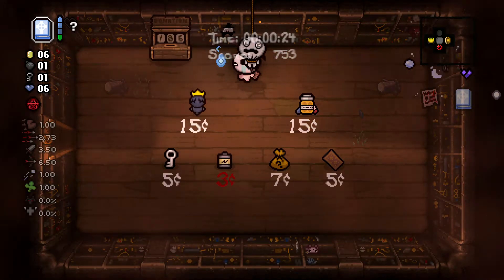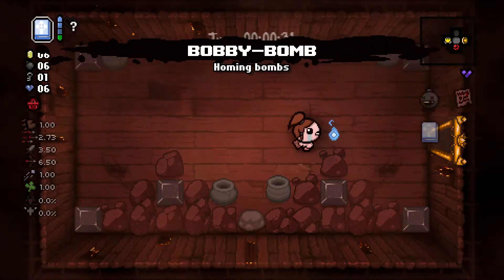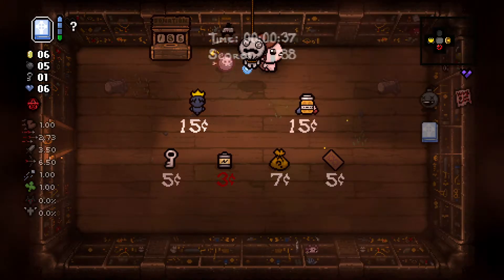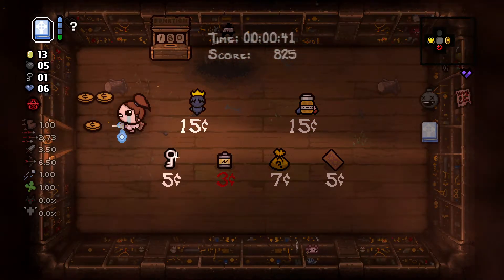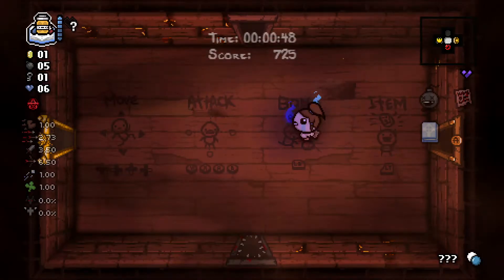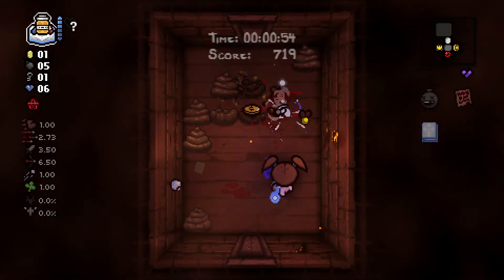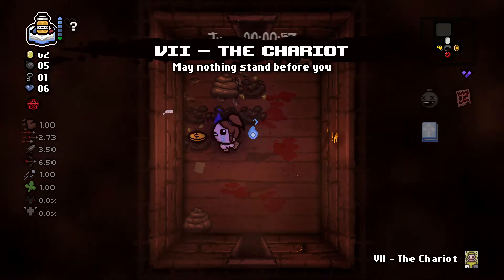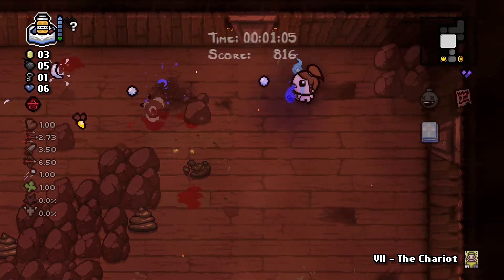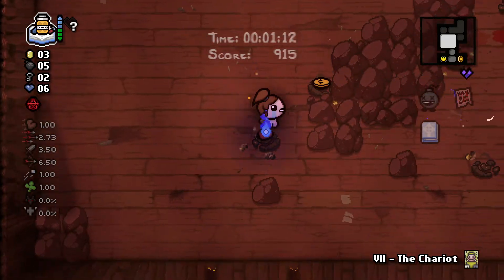Luck up is also good. I like the pill machine - pill machine sounds interesting. Oh, this is plus five bombs. The rest doesn't quite matter but I can get myself the pill generator - yes! It takes loads of time to activate but I get a pilly wisp to accompany me, which is rather neat. The Chariot is good to have because I got hit quite a bit. I think Bethany starts with all four health.